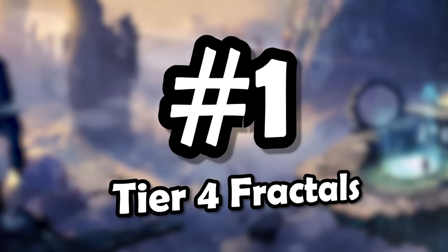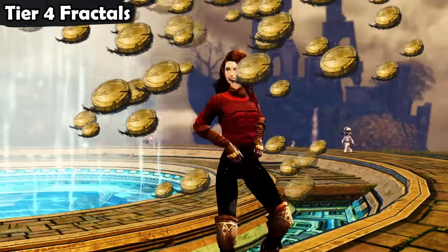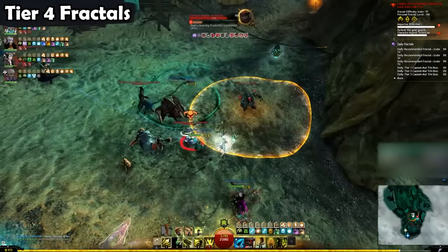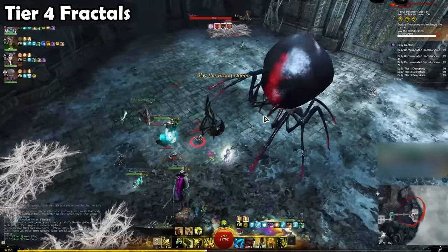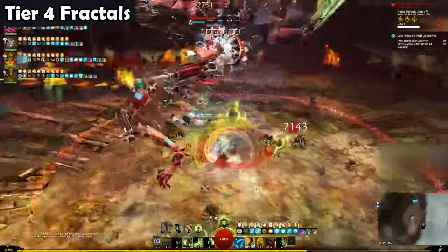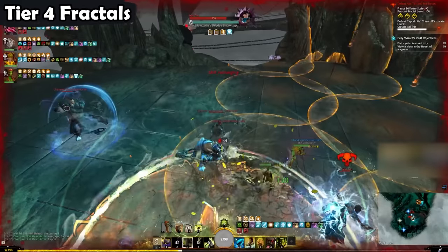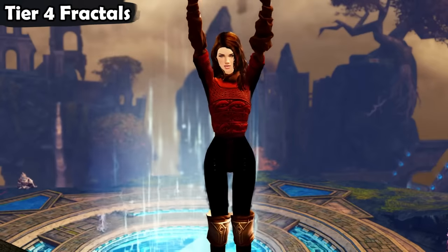And now it is time for, in my opinion, the best gold farm in the entire game. Number 1: Tier 4 Fractals. Tier 4 Fractals give you a ridiculous amount of gold, and they are, in my opinion, the best gold farm in Guild Wars 2. The Fractals of the Mists are small dungeons, and each day there are 3 different dailies. There are 4 tiers — Tier 1 being the easiest and Tier 4 being the hardest. The higher your tier, the more rewards you will get. It can definitely take a while to work your way up to Tier 4. You have to level up your Fractal level one at a time, and you also need to acquire Ascended gear to survive in the higher tiers. But once you do make it to Tier 4, you have access to, in my opinion, the best gold farm in the game — it is so worth it.